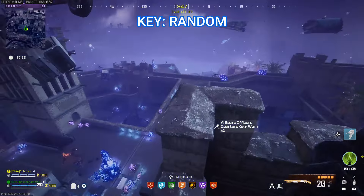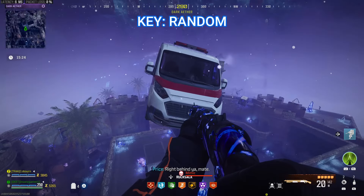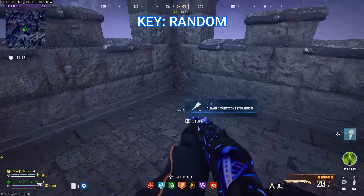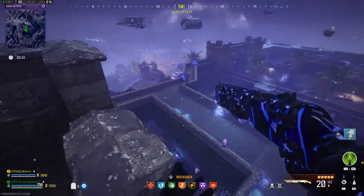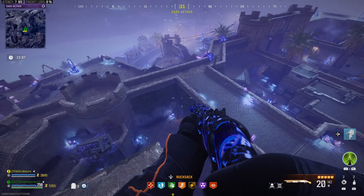Now we need to do another jump puzzle to get to the next tower. Jump up on the wall and wait for the ambulance to dip down, then jump on it. You should be able to immediately jump onto the next truck and continue straight onto the next tower. You will find the final random key in the back left corner right here. Both of these jump puzzles are a lot easier if you have a Scorcher since you can just blast up into the air and parachute down to each tower.